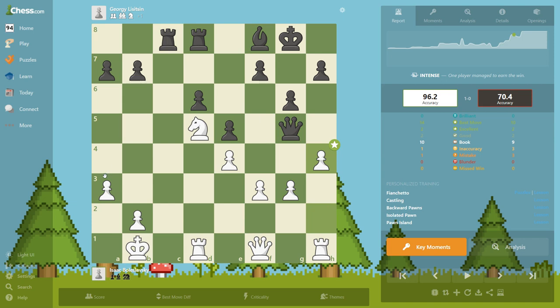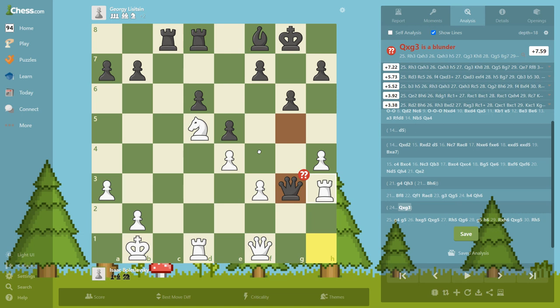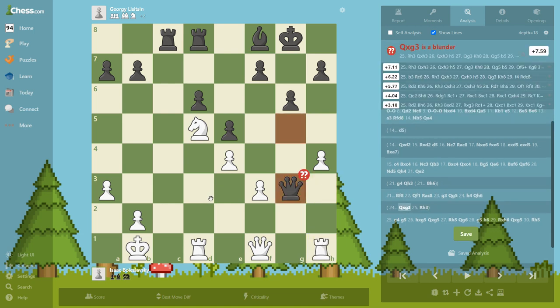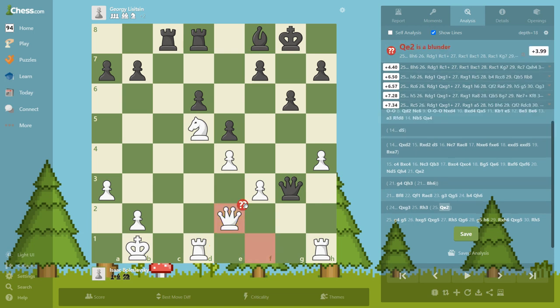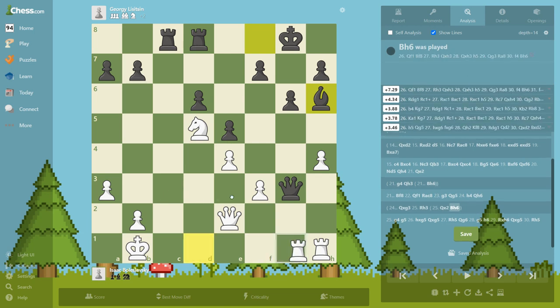When you've castled on two different sides you want to push these pawns to attack as quickly as you can. It should be noted that black cannot take here, because for example — actually the computer is saying we are trapping the king immediately. But I thought we can trap it like maybe put the queen here, and then the next move — yeah, that works too.